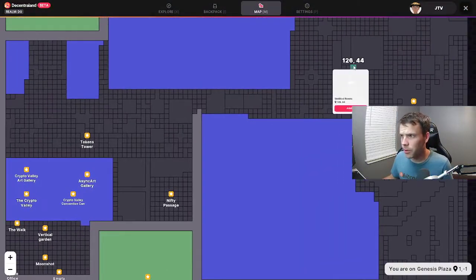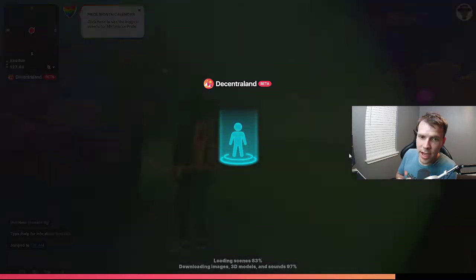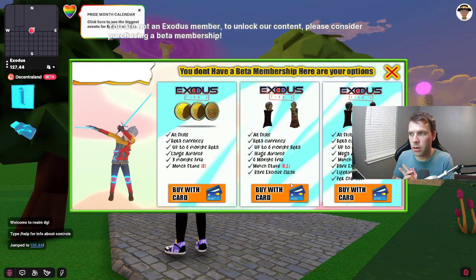What you'll want to do is jump over to 126 comma 44 and get started inside of the game. If this loads very quickly, which it looks like it might, we're going to get there pretty quick — super fast. All right, so now that we're here, the first thing it's going to say is you don't have a beta membership, here are your options.